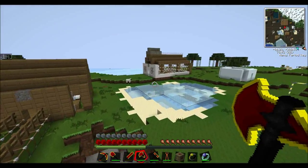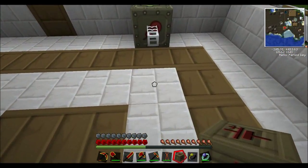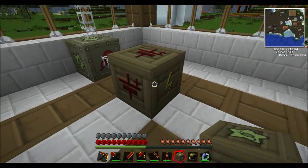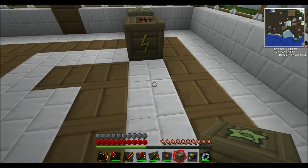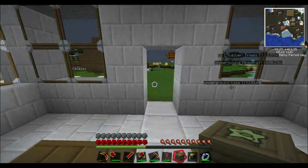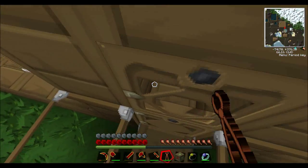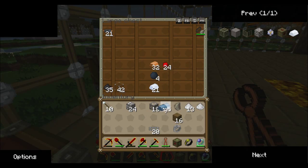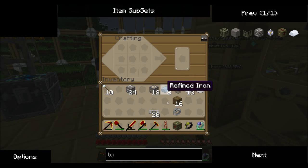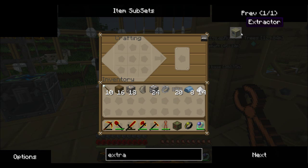Next episode I'll show you how to do high voltage stuff. We put our low voltage transformer here — this is the input and this is the output, just like the bat box, with one electrical connection being the output. Now let's get something — what can we make? An extractor — it requires four electronic circuits and some other components.